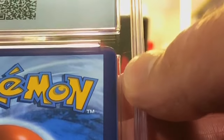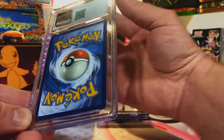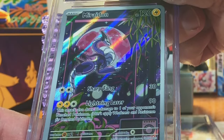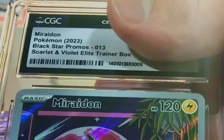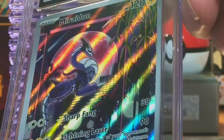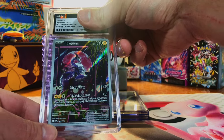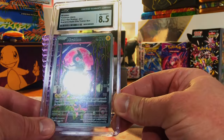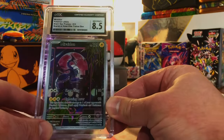There's whitening at the top and some in the corner too, centering is way off on the back. We got the Miraidon Promo from the Scarlet and Violet Elite Trainer Box. The front centering is great. I'm going to guess a 9, 9.5. 8.5 — okay, it wasn't too far off, so no worries there.